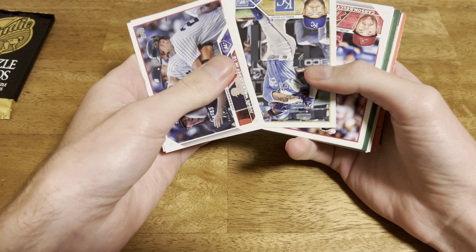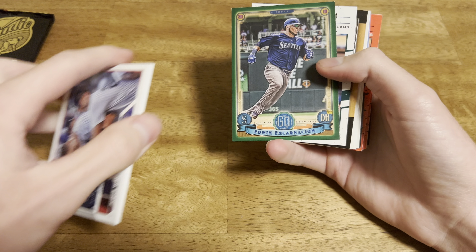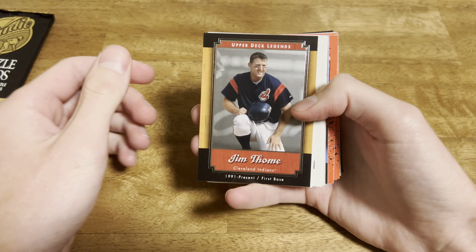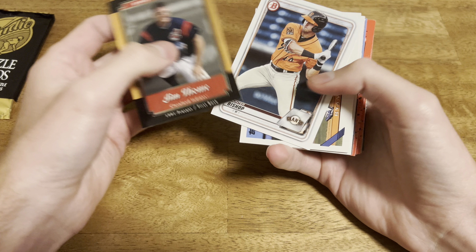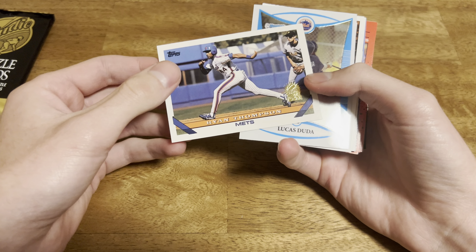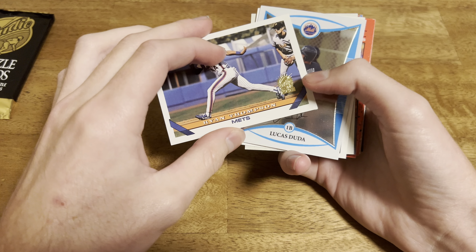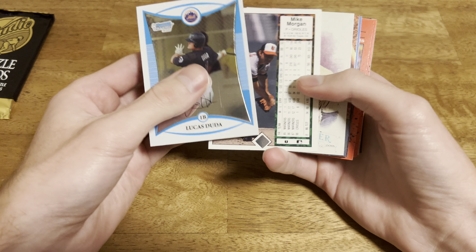We'll just kind of fly through the base. If anything pops out: there's an Edwin Encarnacion Green from Gypsy Queen, not numbered. Jordan Adams Bowman. There's a nice Jim Tomei Upper Deck Legends - pretty beat up. Hunter Bishop. Ryan Thompson - inaugural season stamp on there, Marlins. I don't think I've seen that. Lucas Duda first Bowman Chrome, that's kind of cool. Might stick that in the rookie box.